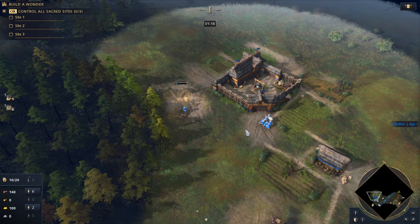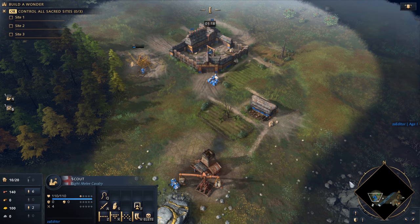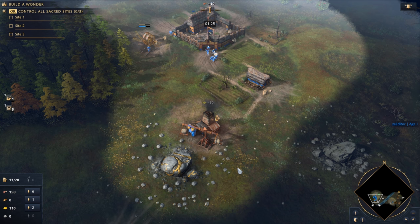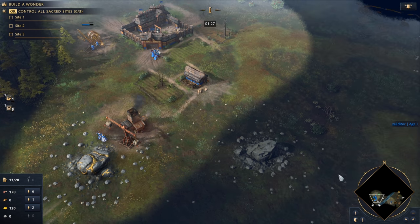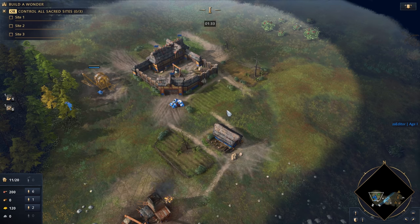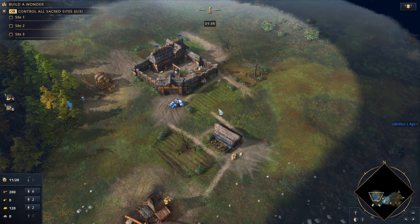Your priority is food, which is the main resource to recruit more villagers and to reach the second age. On maps with water, you can send more villagers to wood and build a dock to recruit fishing ships instead. Aim for around 10 villagers on food, 3 on gold, and 3 on wood — this way you will collect the necessary resources to rush to the second age in no time.